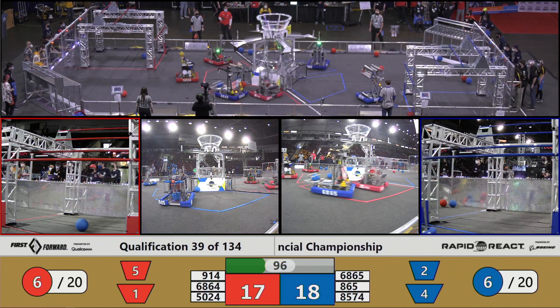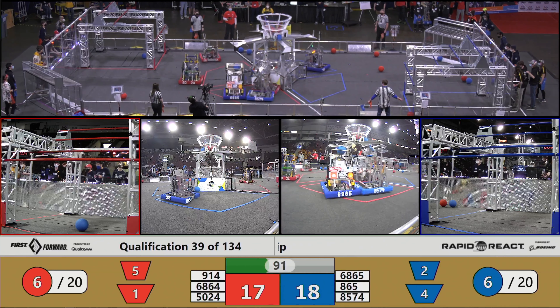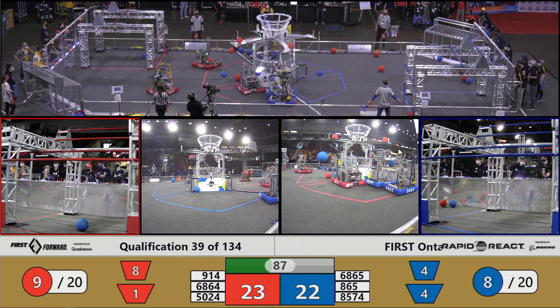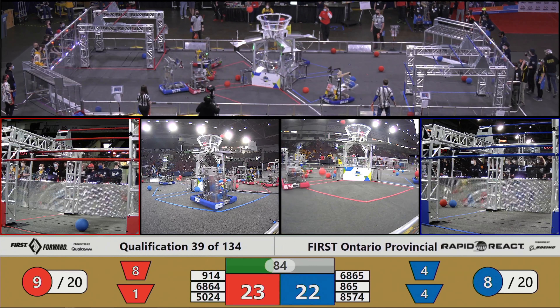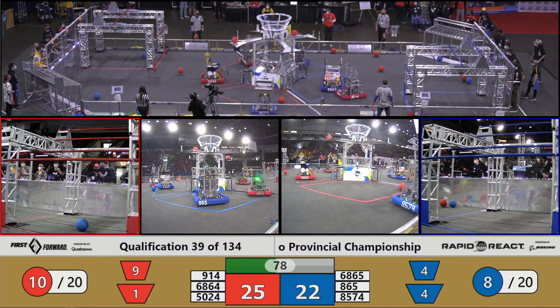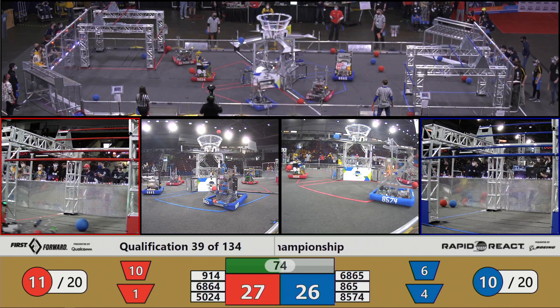Spinning around and scurrying around, they head towards that lower portion. I count at least 1, 2, 3, 4, 5, 6 cargo — and half of them are red. 68, 65 pushing that other side. We got 50, 24. The red alliance, known as Raider Robotics, we've got Griftet Robotics and NextGen, all in red.